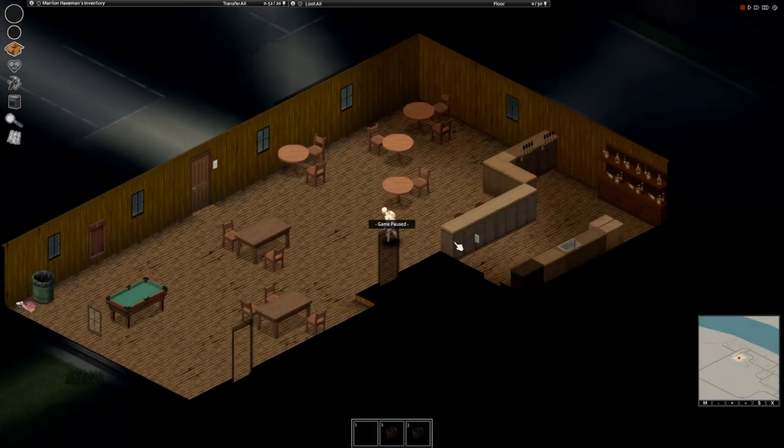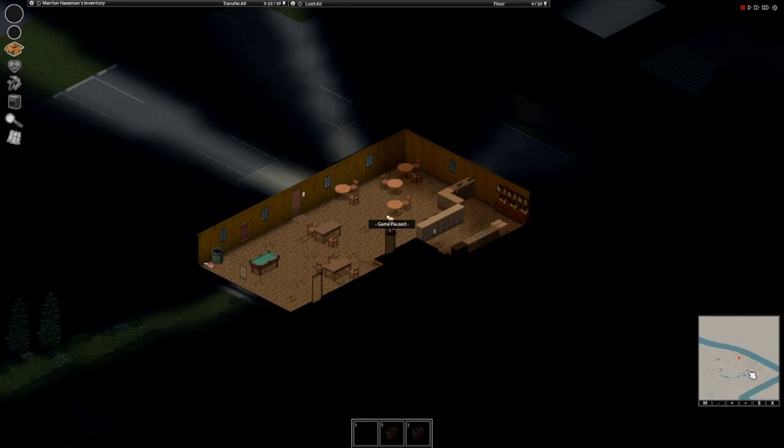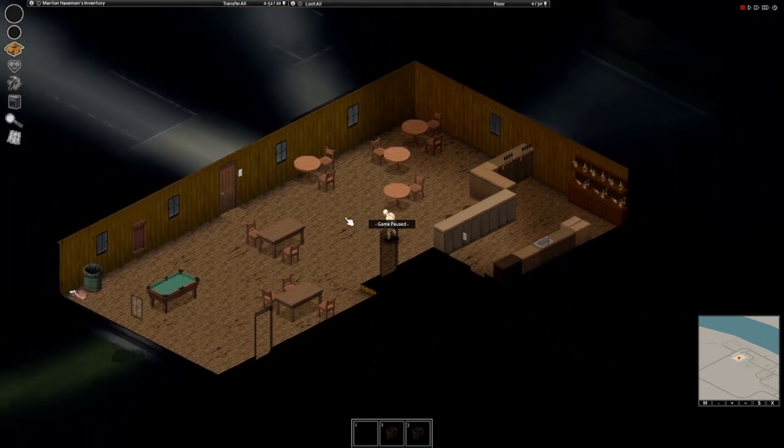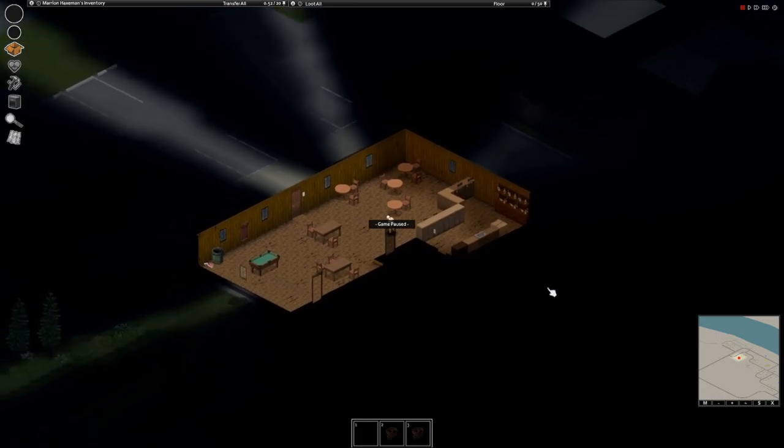Here's where we spawned — a very nice little bar in the almost outskirts of Riverside. This is a really nice spawn. We're going to go check for loot. The best thing to do is loot the entirety of your starting location. Maybe not every nook and cranny, but once you leave here you're not going to be back for a very long time — there's thousands of zombies outside and they're going to get in whether you like it or not.